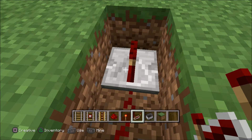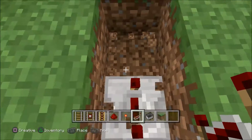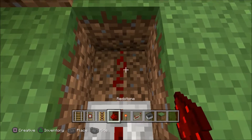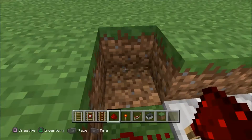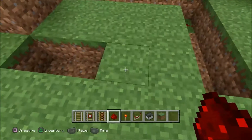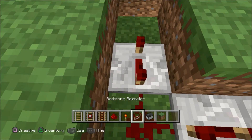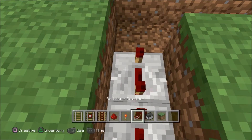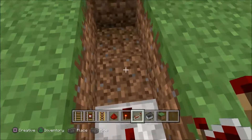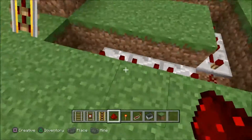We don't want the cart to take off right away — we want it to have a delay. So we are going to put a repeater on the farthest delay possible, then another one, and another one. How much delay depends on how long you want it to sit still. Generally a couple of repeaters should suffice — kind of like waiting for the subway. I usually do three repeaters on one side and redstone at the end.